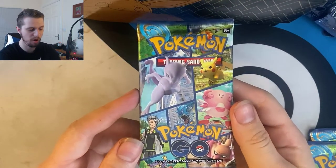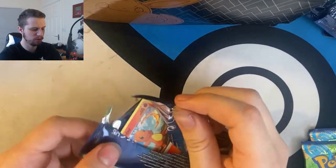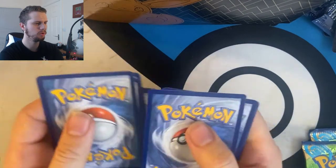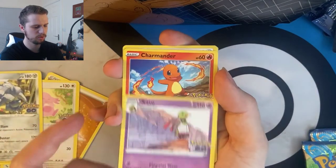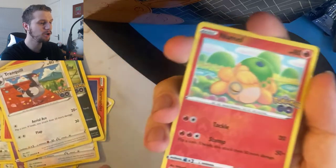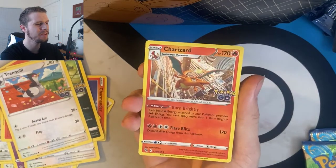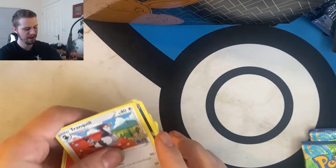It's not going too well. Energy card, Chansey, Steelix, Zubat, Charmander, Eevee, Numel, Raticate, Tranquil, Numel, Ditto again — it's another Ditto card, that's two Ditto cards in this one — and Charizard holo! Very nice. Charizard holo, okay, that's a little bit better, we'll take that. So we've got a Ditto and a Charizard holo in that one — it's a good start to the second half.